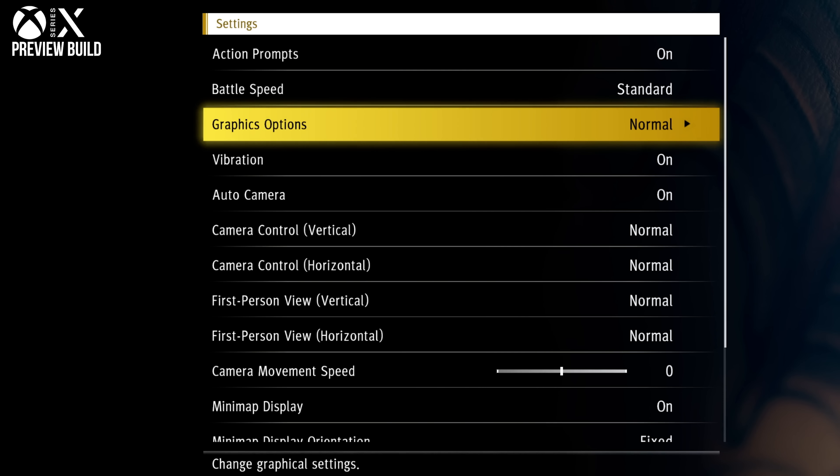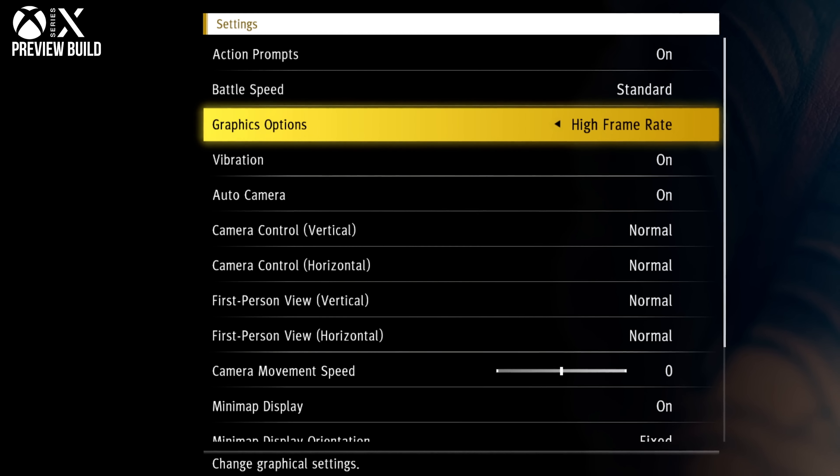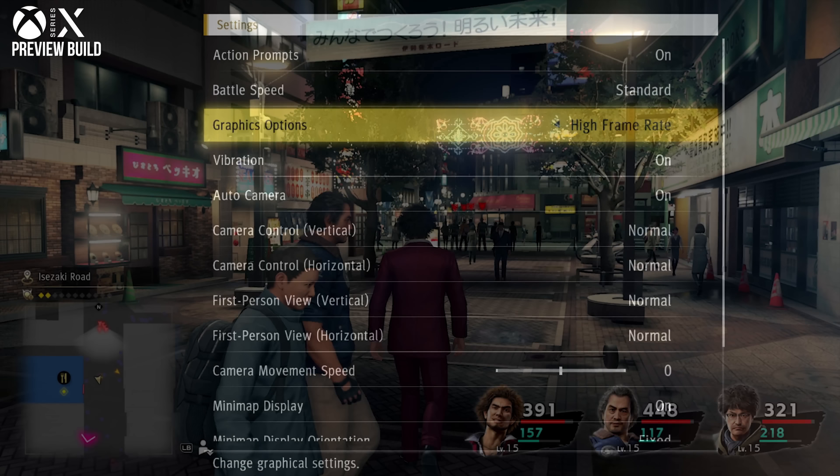Where Yakuza 6 is fixed at 1080p 30 on PS5 or Xbox Series X, the latest game gets more focused support. A so-called normal 60 frames per second mode runs by default, but there's also a 4K high resolution mode that runs at 30 fps. At its core the game is bigger in scope than Yakuza 6, but the power of next-gen machines lets us tap into this world in these two new ways, each with their own pros and cons.